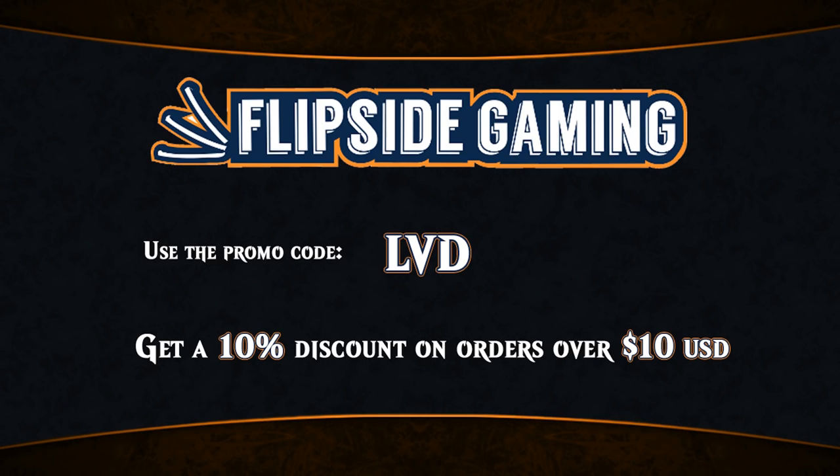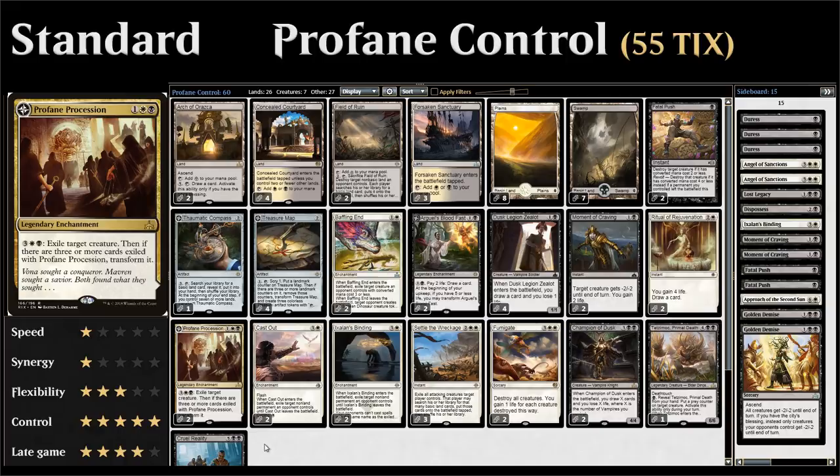Hello and welcome to another episode of Friendly Friday, a weekly series where we take a look at budget, standard or modern decks. This week we're taking a look at black-white Profane Control in standard — a black-white control deck running Profane Procession from Rivals of Ixalan.